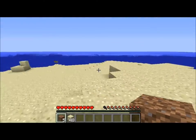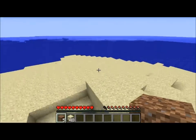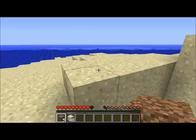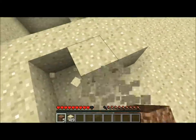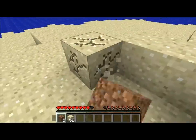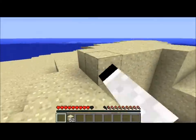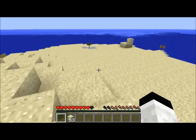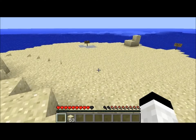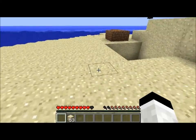Actually, I want to put this dirt somewhere else. Did you get any apples? No. I got one sapling. Here Kobe, I'll move this like right outside the house. I'll put some dirt right outside the house for us. That's what I'm doing right now — I'm collecting this dirt.